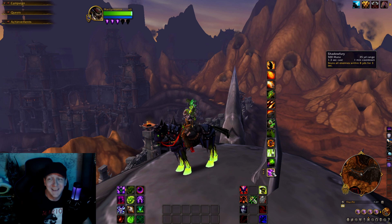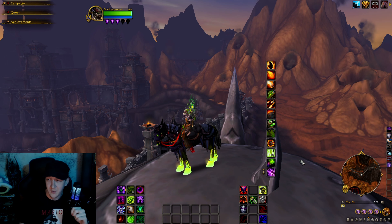Mortal Coil horrifies the enemy but also heals you for 20% of your max health — pretty useful. Then Shadow Fury is a stun, in case it's a last-ditch effort and I need to stun somebody.